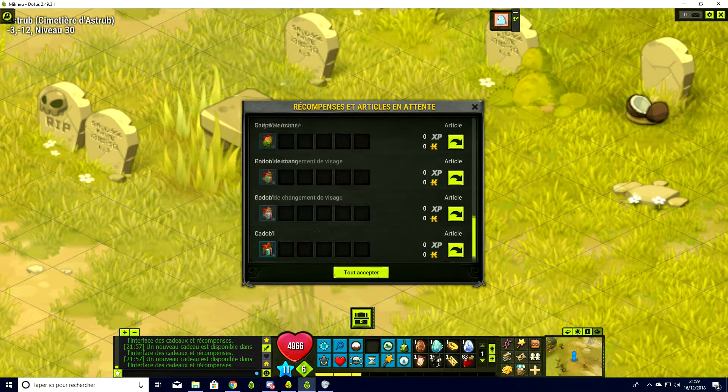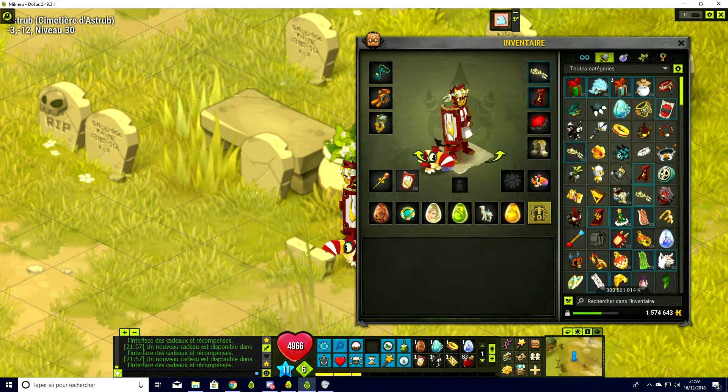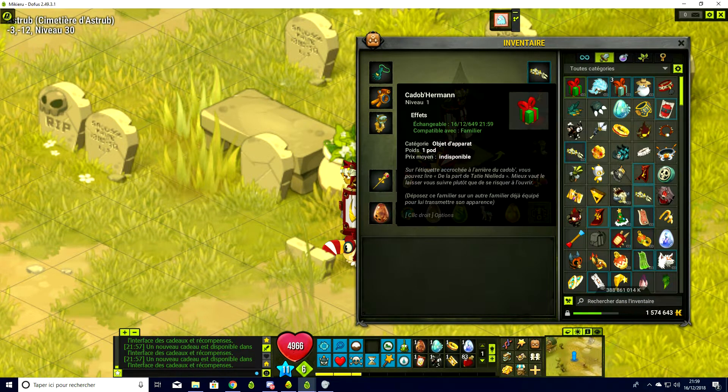Oui, on a bien tout eu. On a eu quand même pas mal, vous voyez. C'est plutôt cool. Les potions de changement de visage, on va les garder au cas où, mais je sais pas si je peux les transférer sur d'autres personnages. Ils sont quand même échangeables pour l'année prochaine, mais je vais pas les échanger. Je les garderai. Je donnerai peut-être des Cadobles à mes autres personnages.